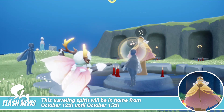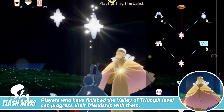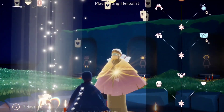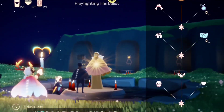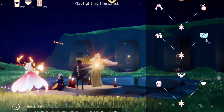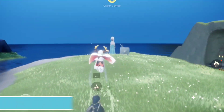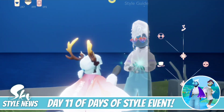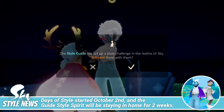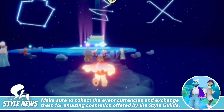Today is the arrival of the play fighting herbalist, and let me just take some of the cosmetics I wasn't able to purchase during its previous visit here in the home. Now for the Disney style event currencies — today is the 11th day of the event, and our location today is going to be here on top of Vault of Knowledge Summit.